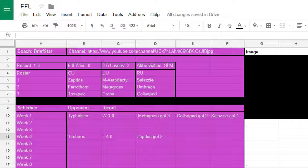He has on his roster an OU: Zapdos, Ferrothorn, and Toxapex; a UU: Mega Aerodactyl, Metagross, and Crobat; and an RU: Salazzle, Umbreon, and Golisopod.